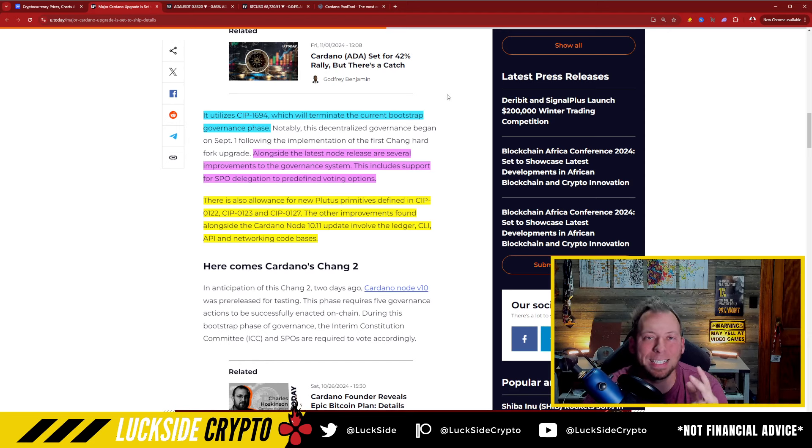First of all, it utilizes CIP 1694, which will terminate the current bootstrapping phase of Cardano and transition us into the next one, where D-REPS actually play a role. Alongside the latest node release are several improvements to the governance system, including support for SBO delegation to pre-defined voting options. There is also allowance for new Plutus primitives defined in CIP-0122, CIP-0123, and CIP-0127. Other improvements involve the ledger, CLI, API, and network code bases.